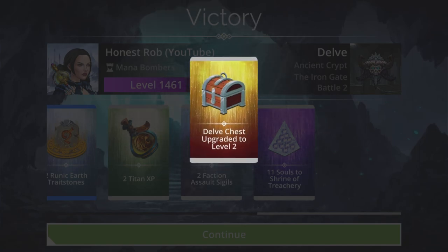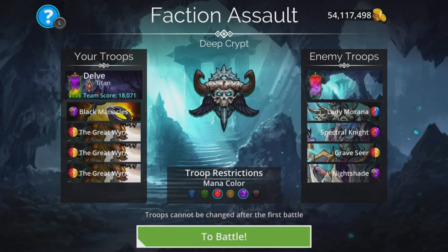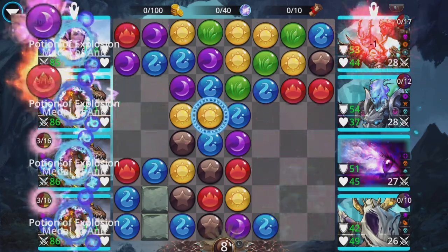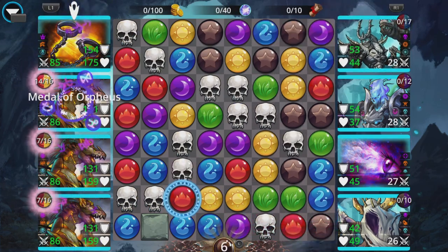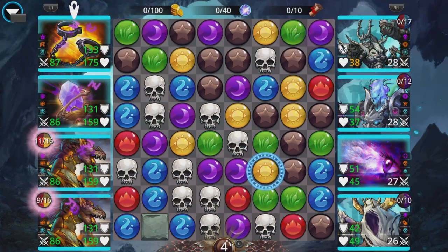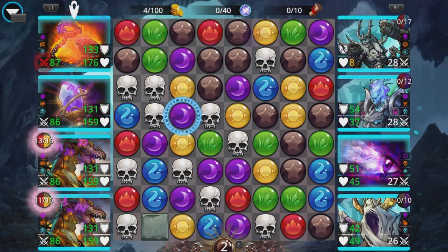It'll be really important on the later stages to make sure you keep getting the barrier by collecting brown — you do not want to get hit by your own skulls. You can win battles simply by collecting brown and not really doing anything else with this team; it really does work like that. If I just collect brown, skulls will appear — sometimes you'll get them automatically, sometimes you won't. We'll collect yellow as well, then collect brown — now they hit the skulls, but it doesn't matter because we have the barrier.